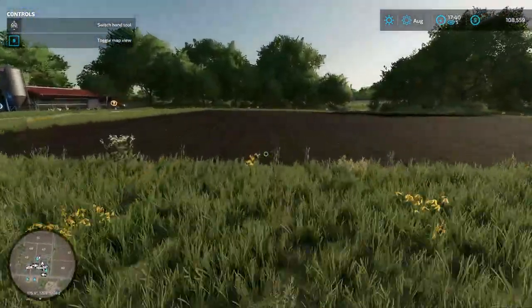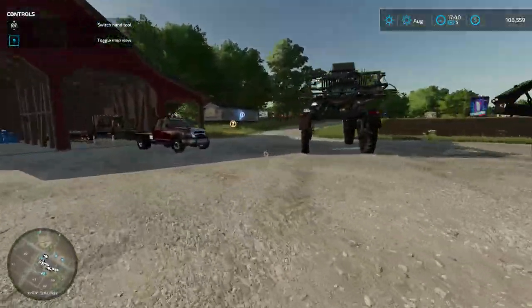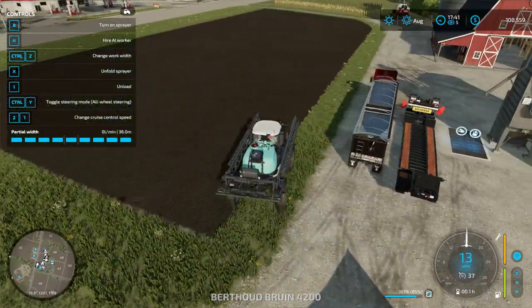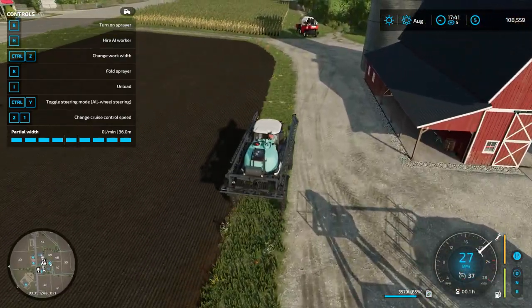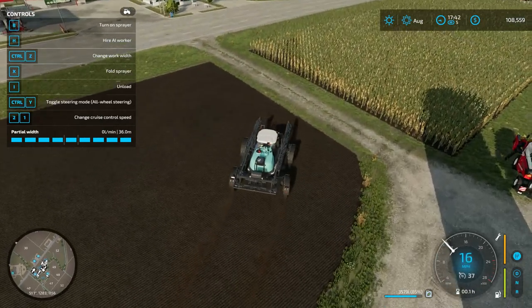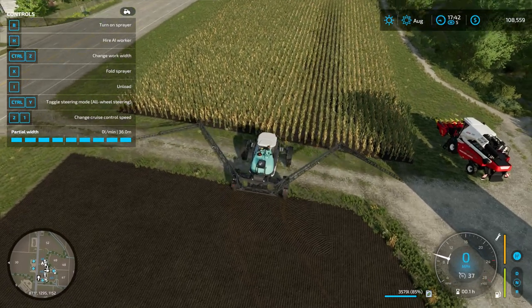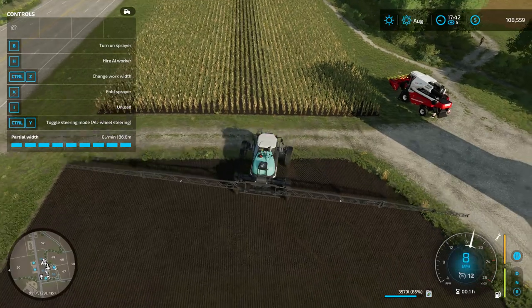All right, let's come back over here. I'm pretty sure this is entirely fertilized now. The corn that was already part of the farm was not fertilized. Right now I'd be destroying the crops if I didn't have crop destruction turned off — yes, I know it's kind of cheating, but I'm not perfect at the game by any means, and it's my way of making it easier on myself.